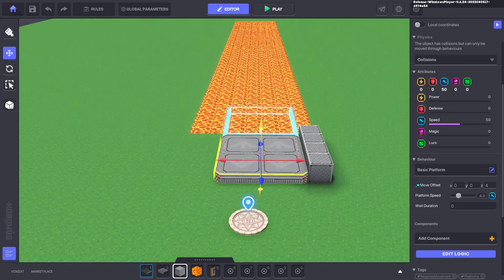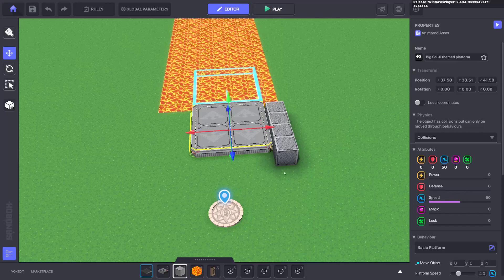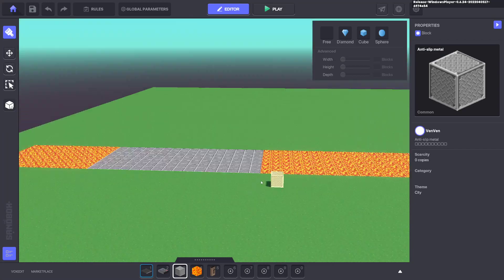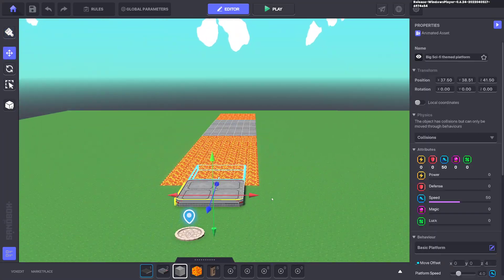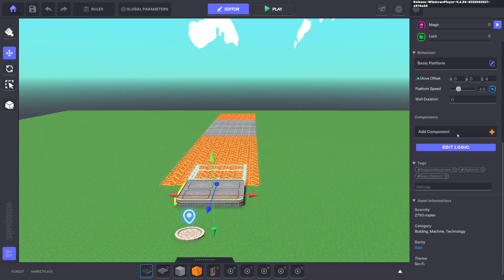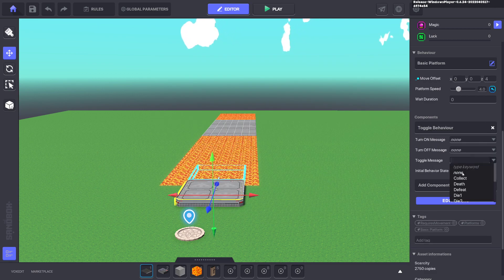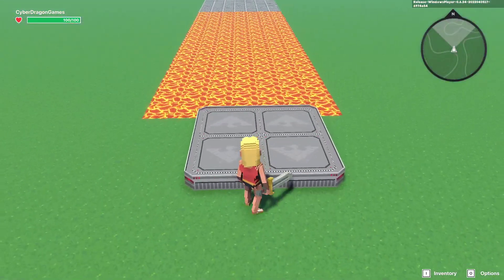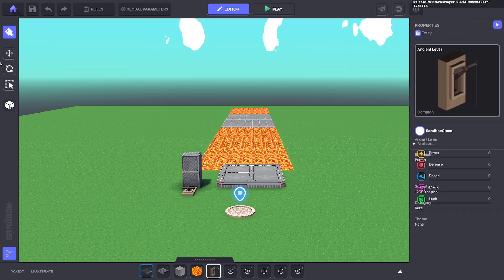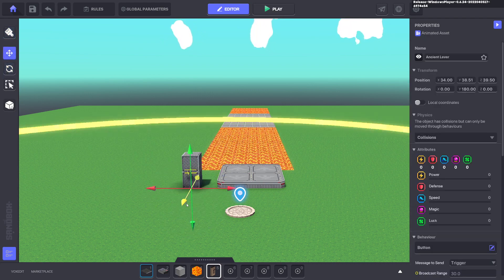Move the platform across so it's at the edge, delete the reference blocks, and add a safety spot. When we press Tab it moves straight away — we don't want that. Go to Toggle Behavior and set it to false, and remove the toggle message to none. Now press Tab and you can see it's not moving. Add a lever and place it down.